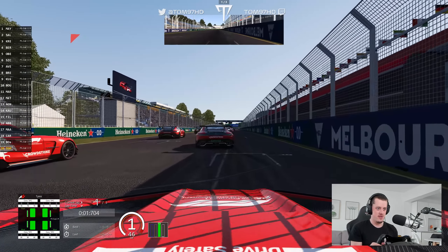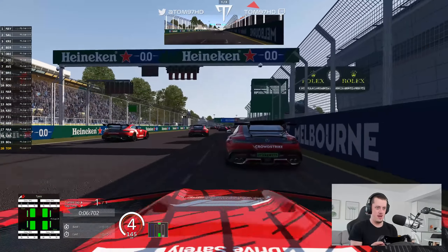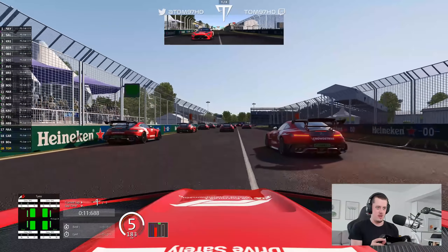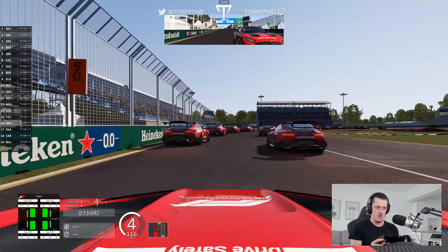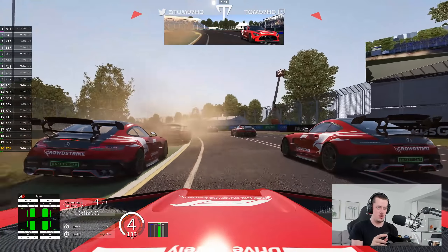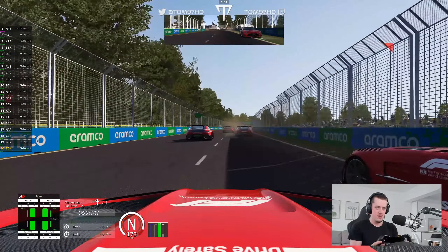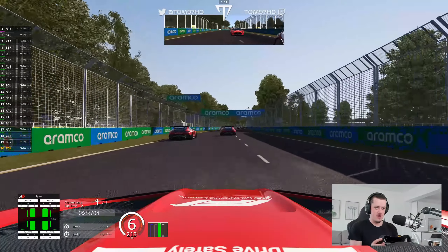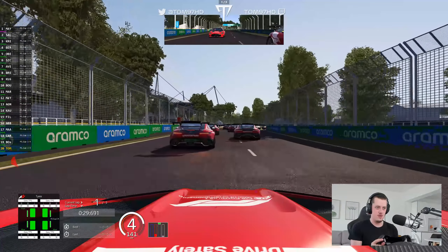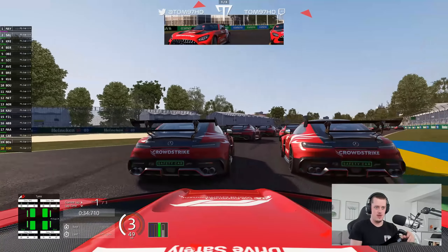And we're away — nice start off the line. A bit of the usual AI inconsistency as we head towards turn one. This is the new Albert Park layout, by the way, so we'll hopefully have a bit more fun. The new back straight should suit these cars as we try to get through here, making it really wide. How late do we leave the braking for turn three? Got a bit of traffic ahead, so need to be careful.